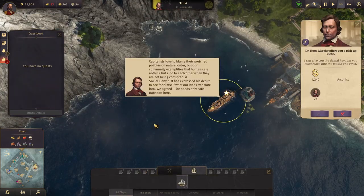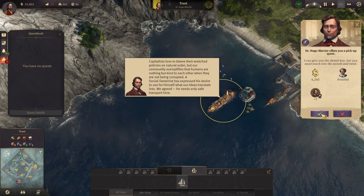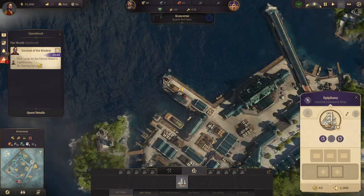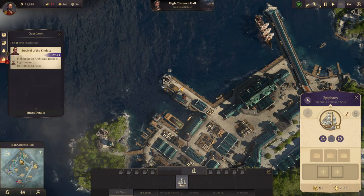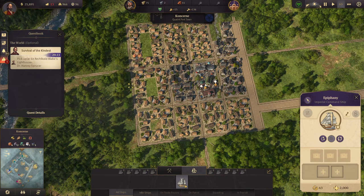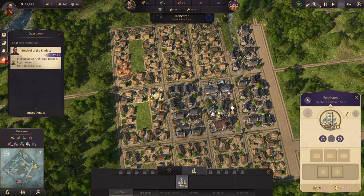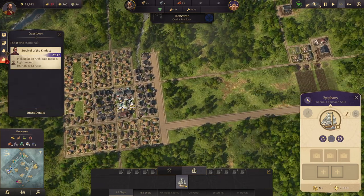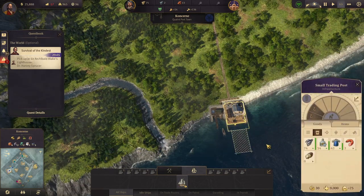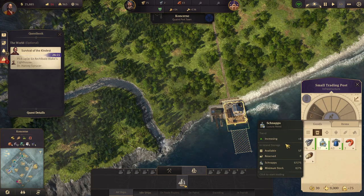What quest do you have for us? A pick-up quest — we need to go to Archibald Blake. We have a fire but we do have a fire station and they're on their way, so that's fine. How are we looking on supplies? That's looking fine.